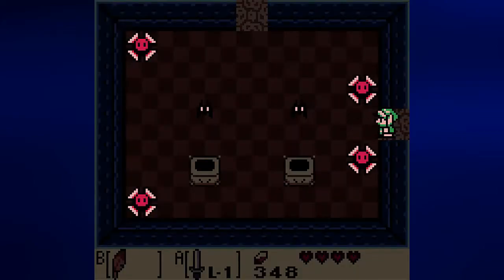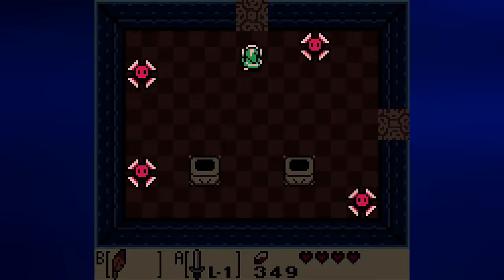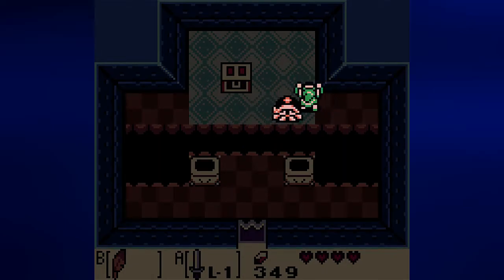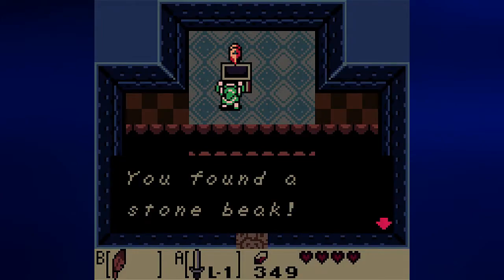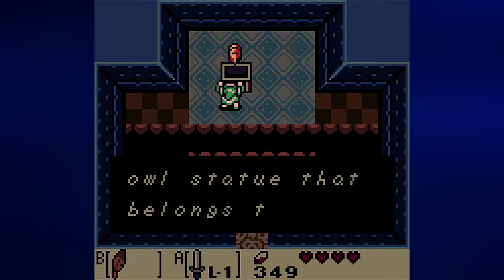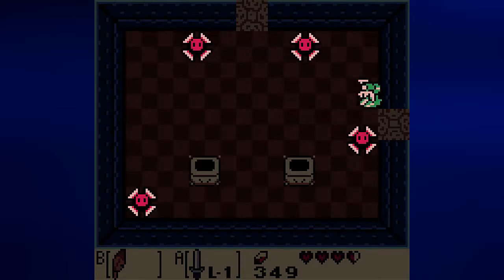I'm going to go to the left and use one of my keys — don't necessarily need to light the torches. There's a pit here. Let's knock this enemy into the pit, and open the door by opening this chest, which contains the Stone Beak. Let's find the owl statue that belongs to it — I'll show all of them off.